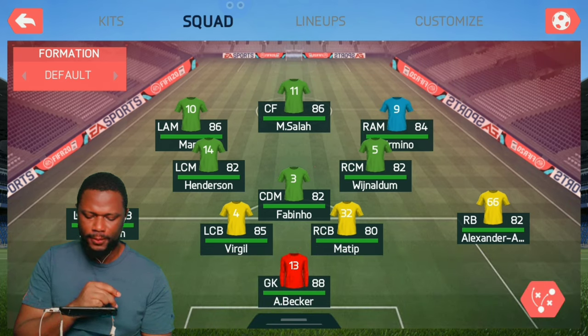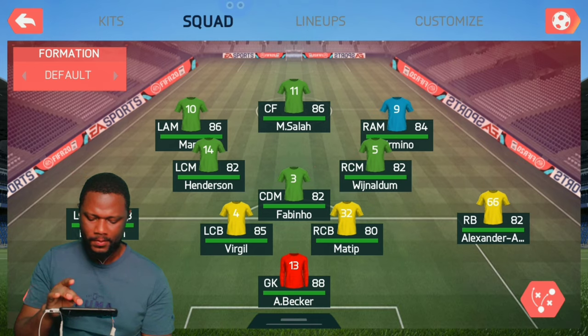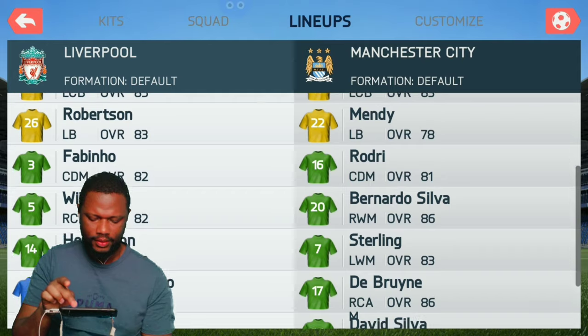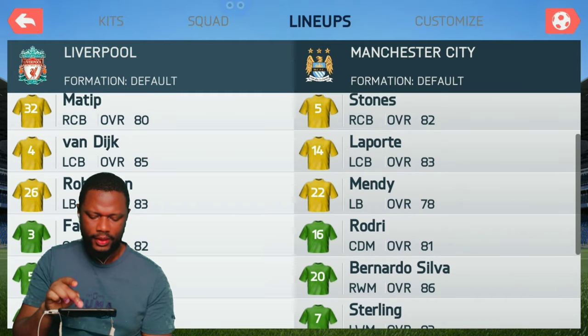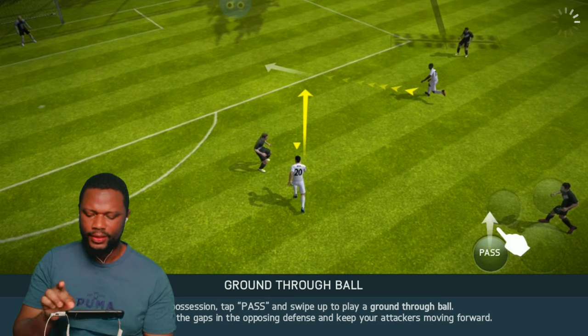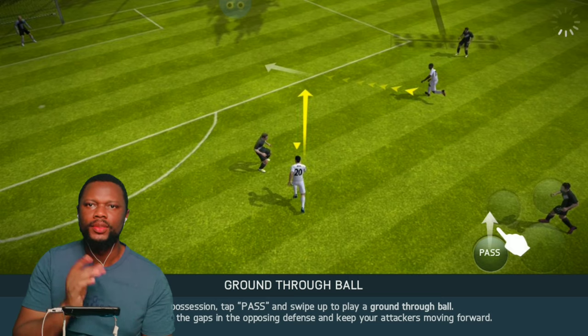I want Salah to play the middle for me because he is good. Okay, that's about it. Van Dyke. All right, let's go — the graphics of this game are awesome for an offline game.